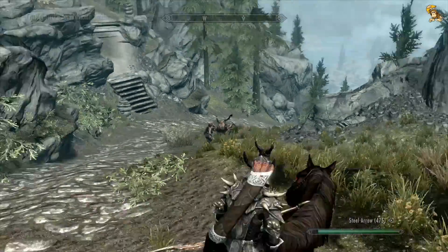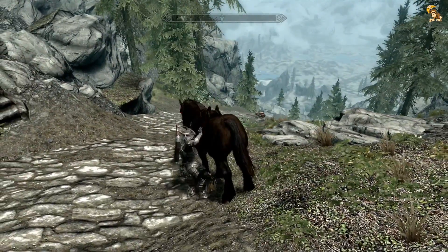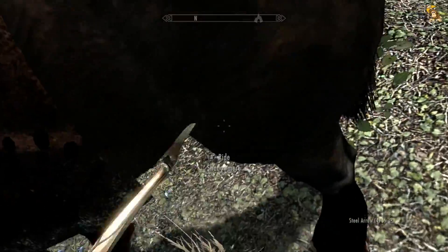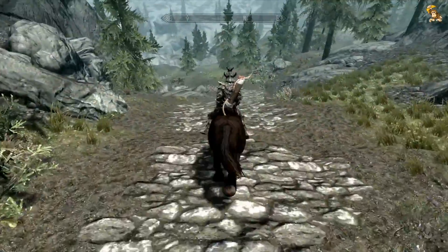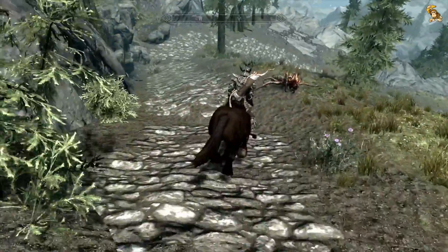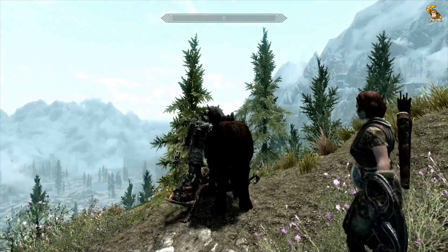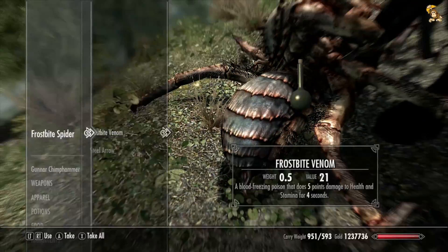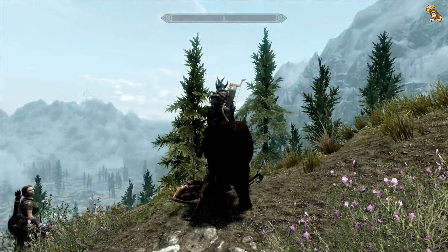Problem is on horseback I can't see where the aiming reticle is, and there's some more up there as well. One thing about the Hearthfire DLC is you need around 300 iron ingots to make the houses and all the extras that come with the house. So you definitely need to start stockpiling early if you're going to build your own house. I need something off this body - I need the venom. Not interested in the goat, let's just keep to the plan.